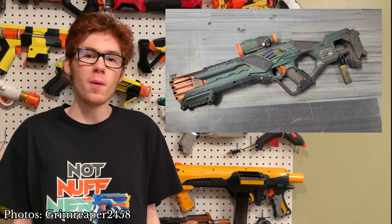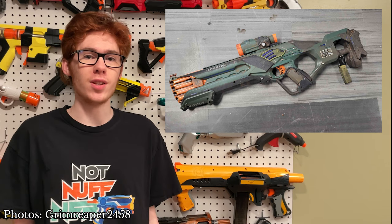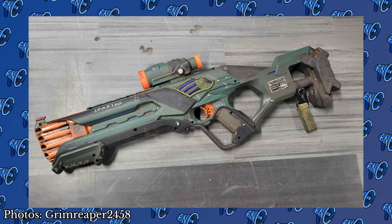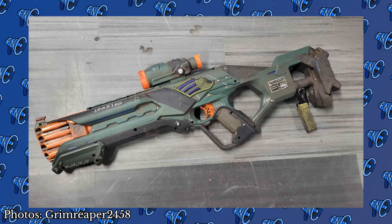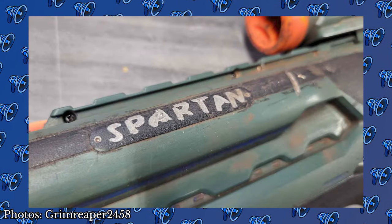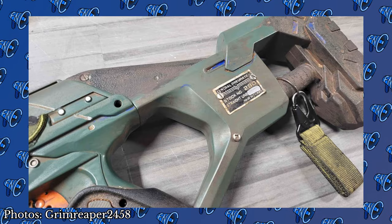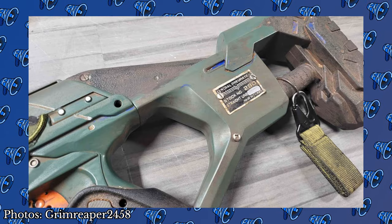This episode on the Mod Spotlight, we have a blaster from recurring winner GrimReaper245A. Grim is always pumping out really high quality integrations, and this blaster — dubbed Spartan — is no exception. Inspired by Orange Crate 76's Skeleton Key, Spartan is a combination of an Alpha Hawk and a Rough Cut.